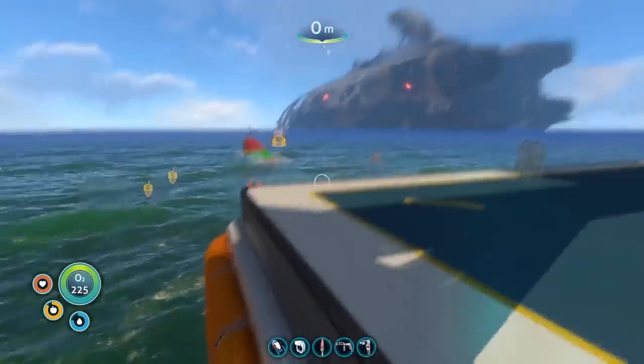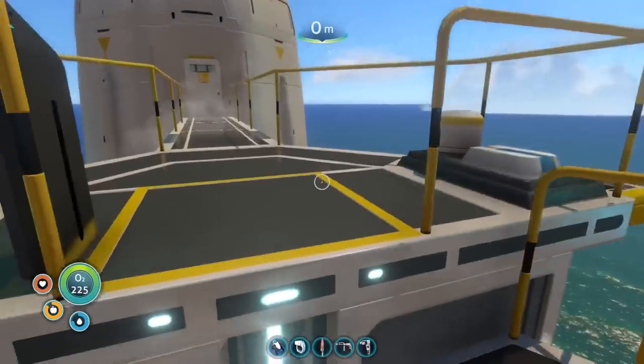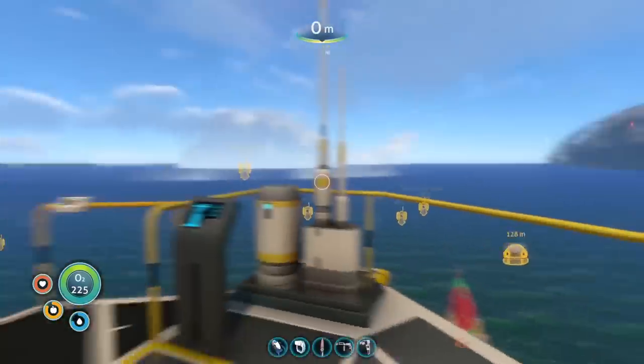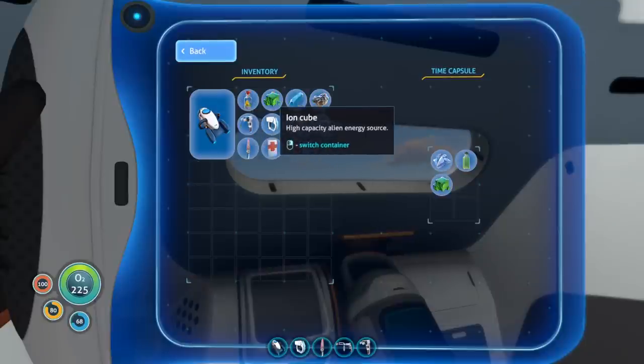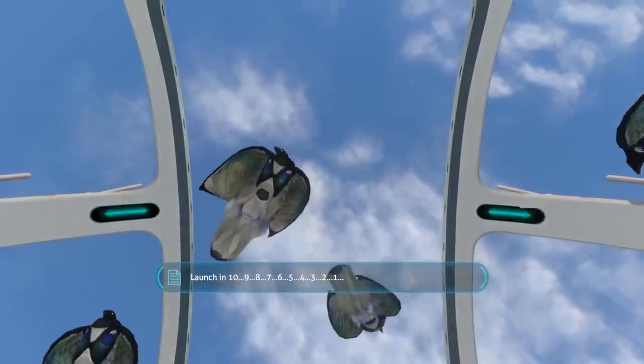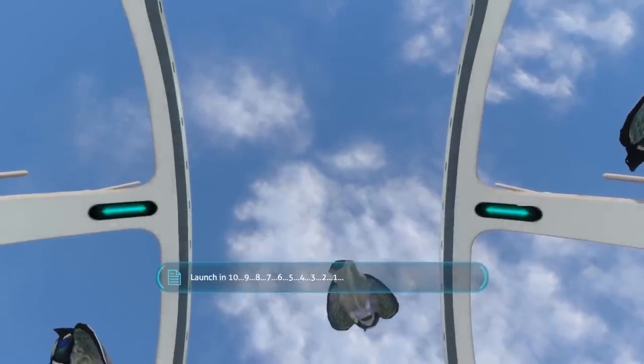Eventually I had the whole rocket crafted and ready to go. I built it right near the safe shallows in a central location so I had a good view of the entire world from the top. I headed into the rocket, made a nice little time capsule for someone to find, and made sure to include those ion cubes in case they're doing a challenge run of their own. All that was left was to start the rocket and enjoy the ending cinematic.